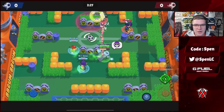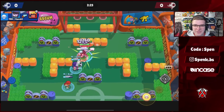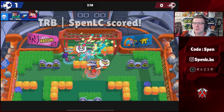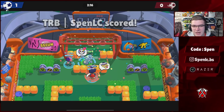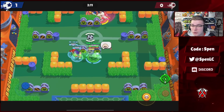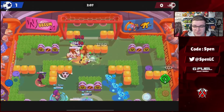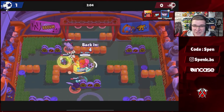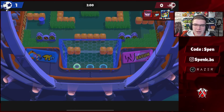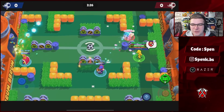Moving on to Mortis. There's one clear favorite in terms of star powers — it's definitely going to be Creepy Harvest. Two months ago you would have said that's crazy, but it really is by far the best star power — it helps you get that extra healing and you still have your longer dash. In terms of gadgets, it always comes down to personal preference for Mortis. The only game mode where you'd want to use the extra dashes gadget is Siege, because it allows you to get the first bolt.